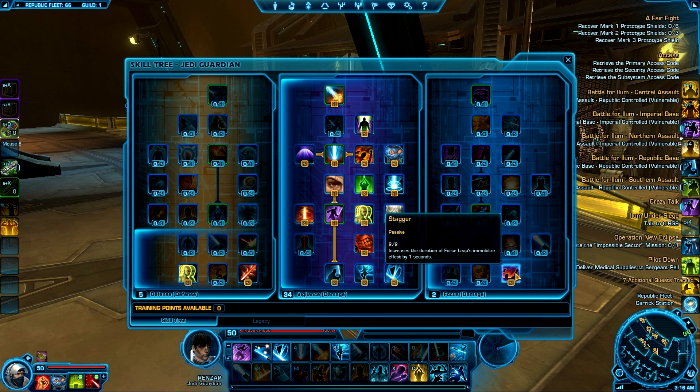In Focus I only took Stagger, and it's pretty staple in my opinion for PvPing as a Guardian because it gives you a longer stun on your Force Leap. It gives you that small window to actually try to put all your damage down into your opponent whenever you're trying to open up on them.